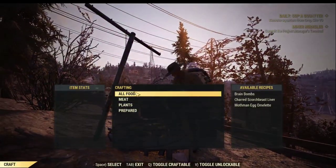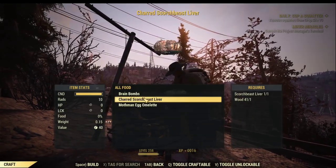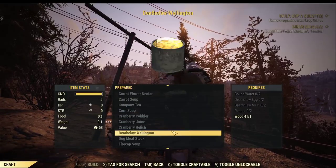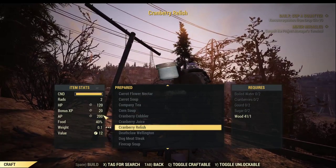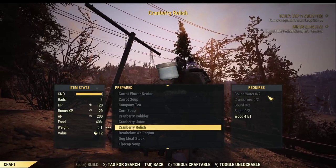For herbivore, the counterpart of the Tasty Squirrel Stew is called Cranberry Relish. As I mentioned, you can get this recipe from Chef Antoni at Whitespring Resort. You're going to need boiled water, cranberry, gourd, and sugar. Among these, I think the gourd is the most difficult thing to find. Let me show you how to find all the ingredients on the map.